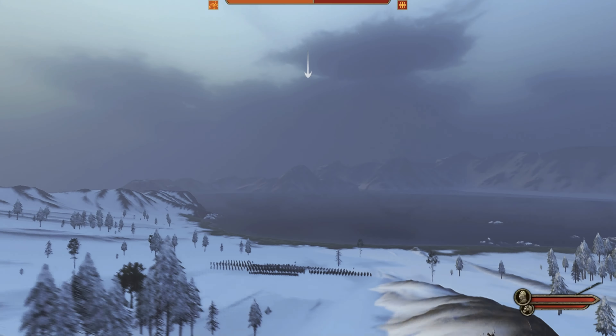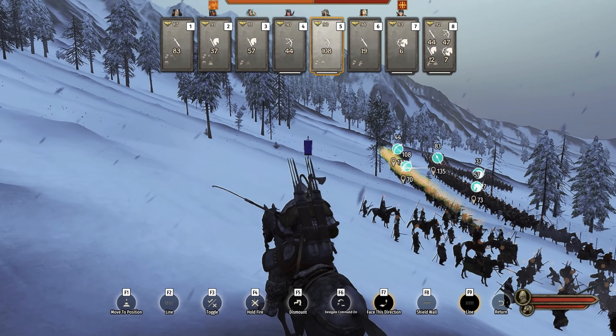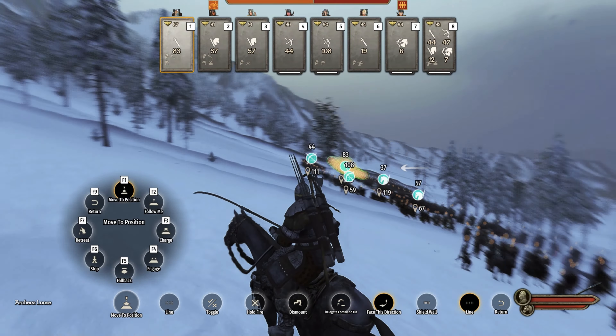We've got infantry on the side, and what we're essentially going to try to do here is hold a static position against the enemy. We have archers, and we're going to use those archers and advance them up the hill a little bit here. You see what I'm doing? I'm sort of spreading them out.